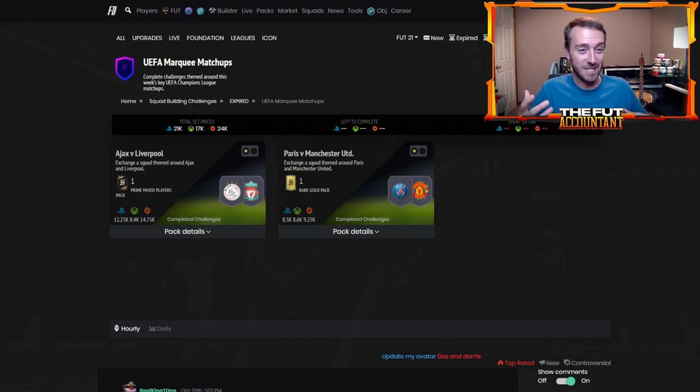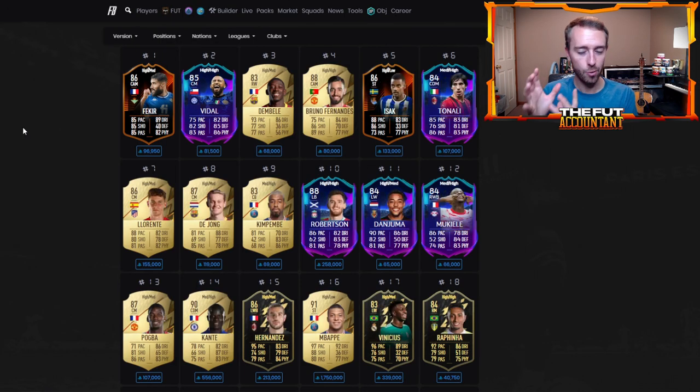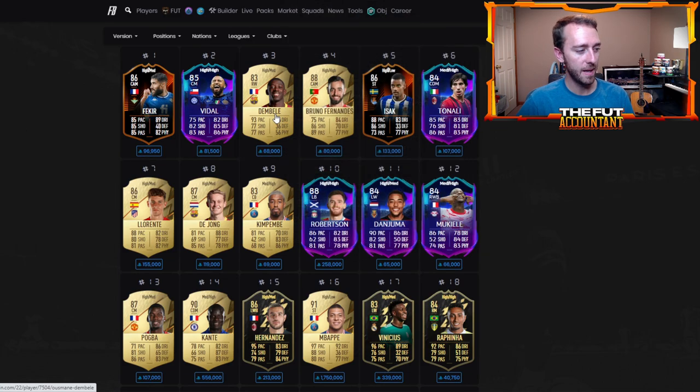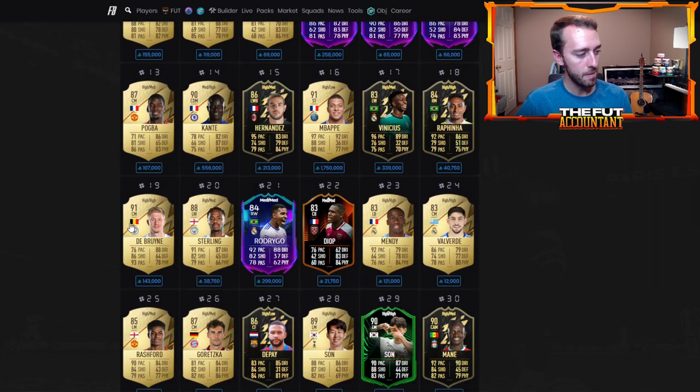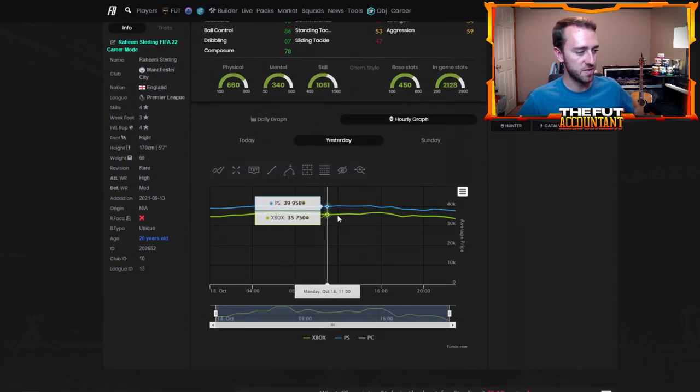I honestly think that's probably going to happen again today if we do get this sort of content. But with this content coming today on Tuesday, what are we going to see movement-wise on this market? If we're getting these UCL rare cards like we expect today — for a lot of these cards that had little drop-offs yesterday like Dembele, Pogba, and Raheem Sterling.